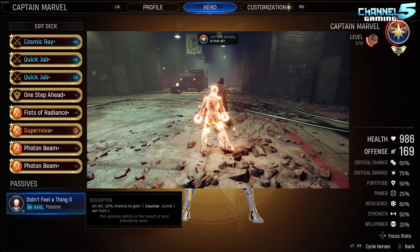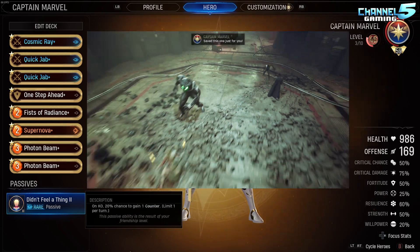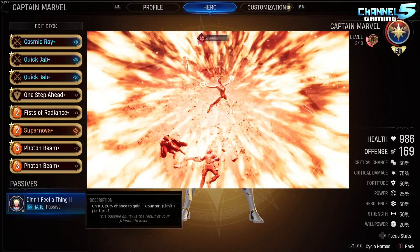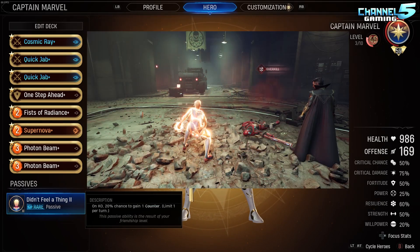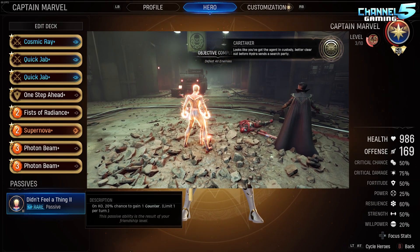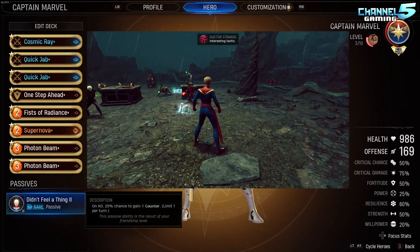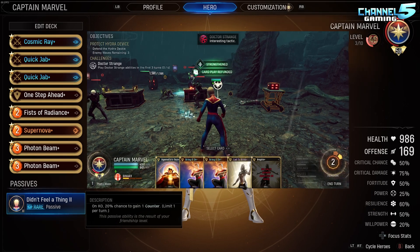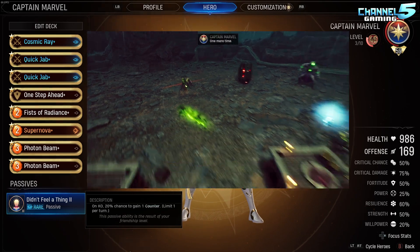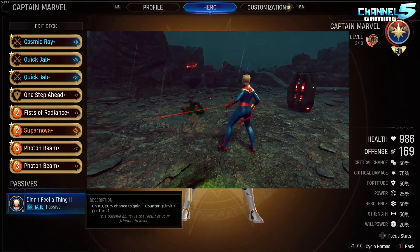So first thing we always do: let's take a look at the hero passive — on KO, 20% chance to gain one counter, limited to once per turn. It's nothing special. If she is focusing on building up to her binary state, she's gonna be killing two, three, four enemies on her first turn anyway, so there's a good chance this will proc. But she probably doesn't need the counter because everything's probably just gonna die anyway. I think this should have been a 20% chance to gain one stack of resist — that would have made her a cooler tank and a cooler hero overall.